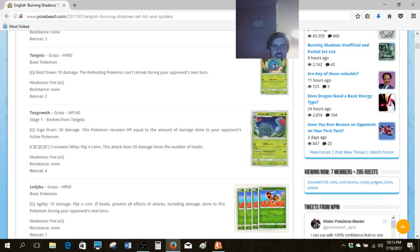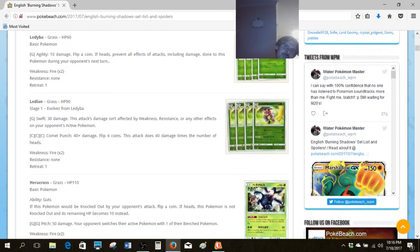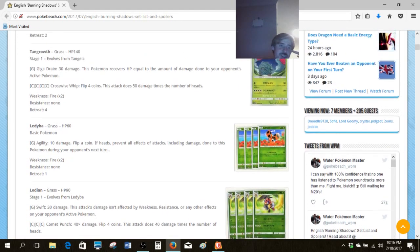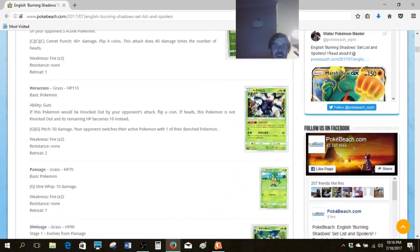Tangela is kind of interesting because as a pre-evolved Pokemon for Tangrowth, you can lock things with Bind Down, so keep that in mind if there's a good Tangrowth deck available. Tangrowth has a pretty generic healing attack with mediocre damage on Crosswise Whip for four energy — maybe marginally decent with Victini, but I don't really trust it. Leavanny is basically in the exact same situation; comparing the two, they're almost the same card. I think they're both bad cards.